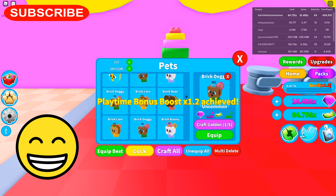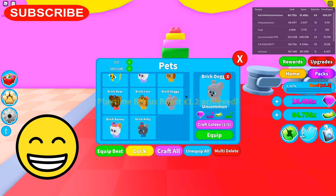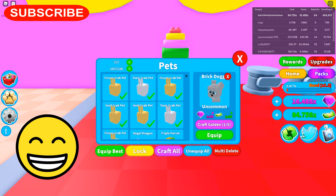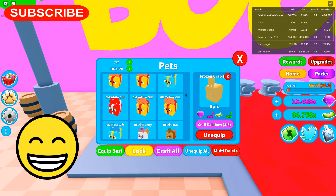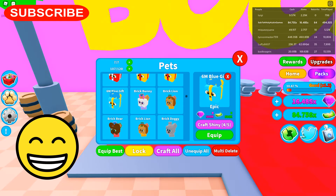Brick dog, we can craft him. The brick doggie is now 2.6 mil. 24 mil — those are still my best pets because they're 24 mil. And these are not that high, but they're up there. They're in the mills.